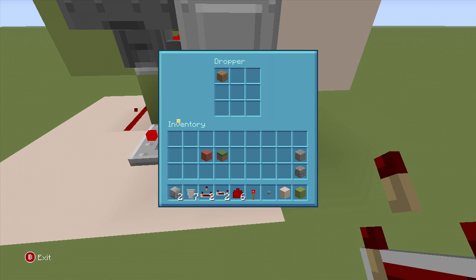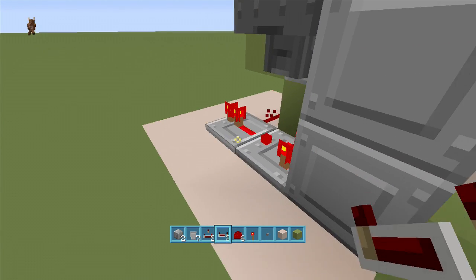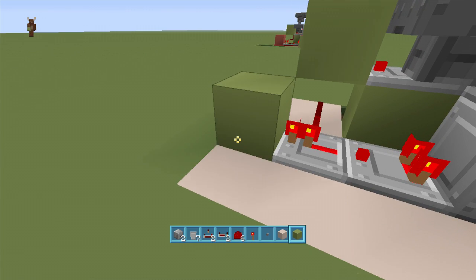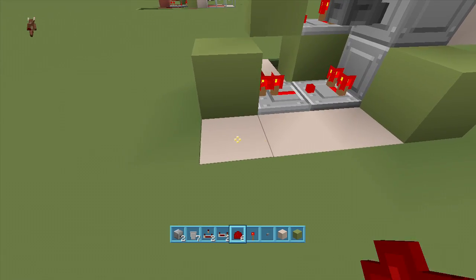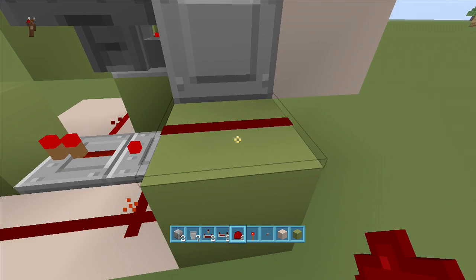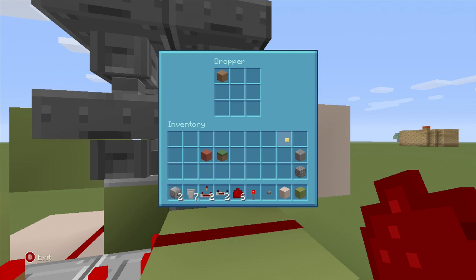Put a repeater coming out of this comparator, put a block in front of the repeater, put a block next to this dropper, and swing some redstone dust going all the way over — this pushes the item up into the top dropper. Now just add as many more items as you want. Right now with one item there's a 100% chance we're going to die. If we add another item it's 50%, another item it's 33.33%, another and it's 25%, and so on.